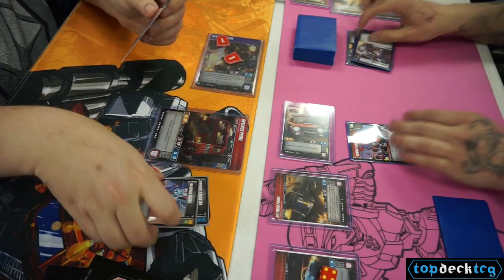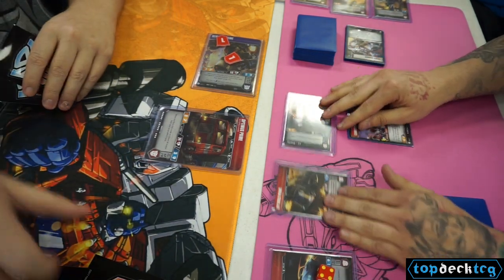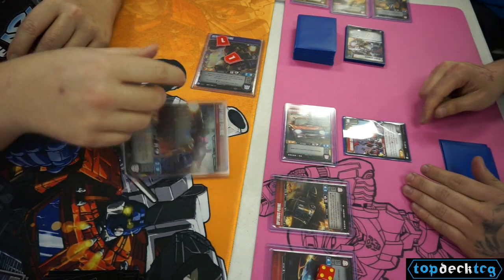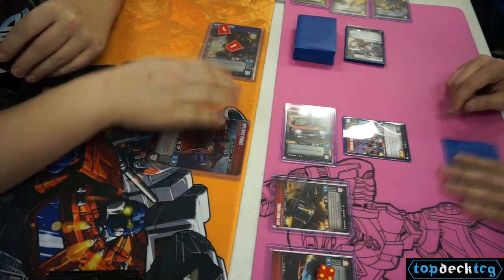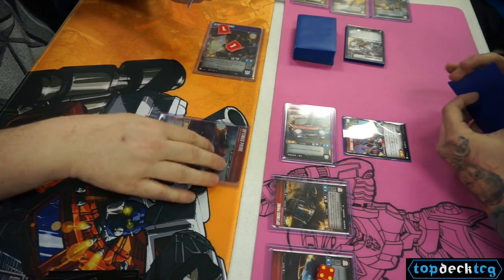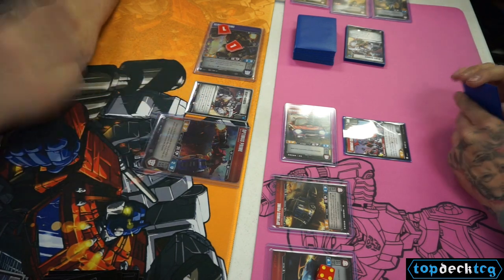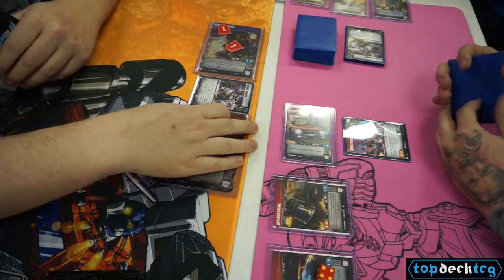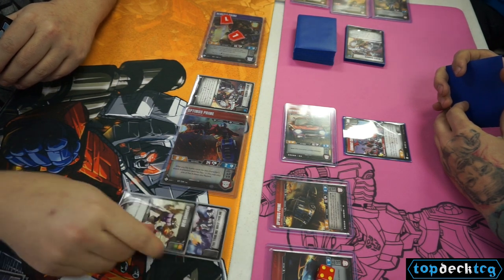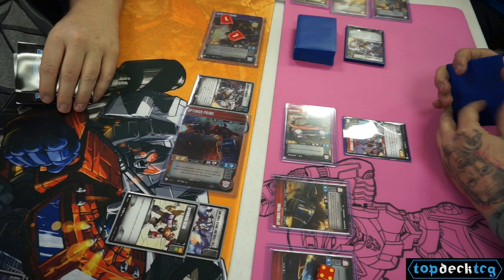We're both deciding which greens we want to take. I go for the Espionage because I really want to try to keep my opponent's hand out of actions, seeing as how this list relies heavily on them, including Optimus Prime — so it's always nice to try to keep your opponent's hand stripped as much as possible. He top-decks a card that allows him to get a crazy amount of damage in with Optimus Prime. He flips over his 2 cards and reveals One Shall Stand, One Shall Fall.